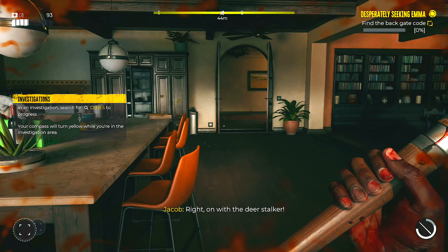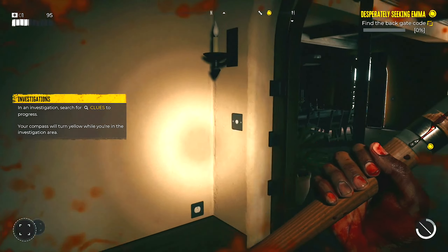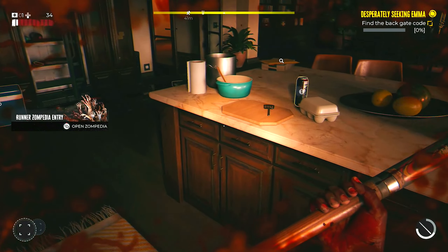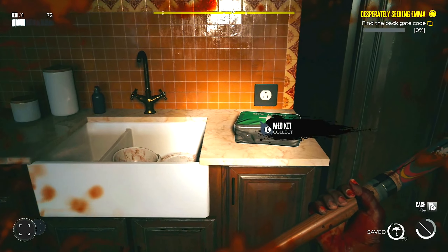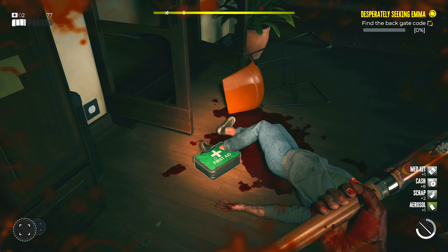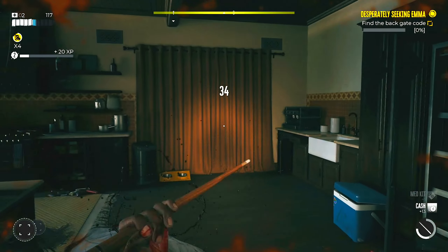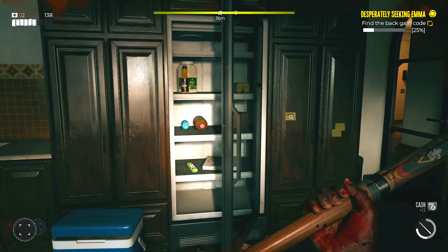Investigate - search for clues to progress, your compass will turn yellow while you're in the investigation area. Oh frick, I'm about to die! I need an energy drink. If you die in this game can you restart from where you are? In the previous games when you die it leaves you off where you left off. All right, let's go and heal up. We need to find something else.